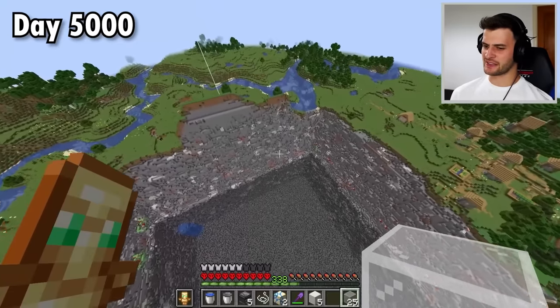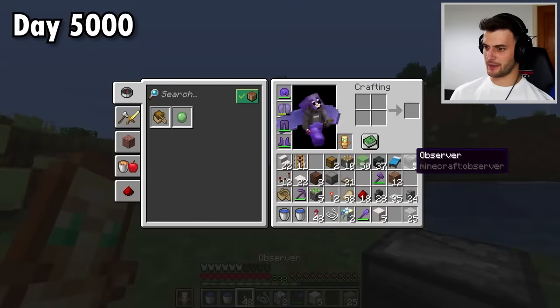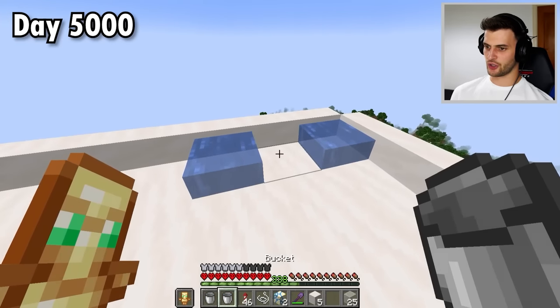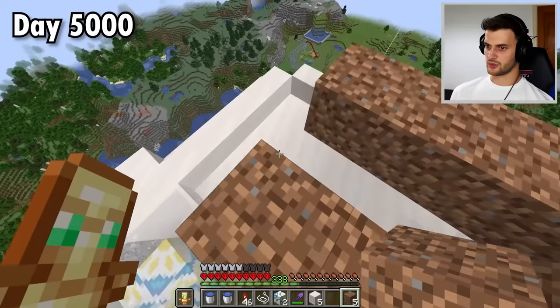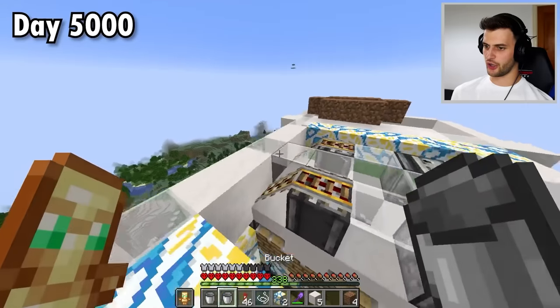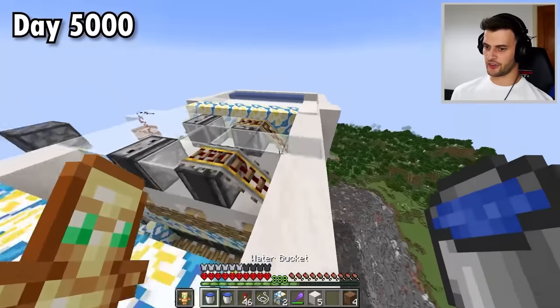The only annoying thing about it is it requires a lot of buckets of water. I have these two, which allows me to make an infinite water source. But when you're waterlogging something, infinite water sources aren't a thing. So instead I've got to build something fancy like this and manually add the water one by one. Oh well, at least it'll be worth it when the farm is finished. Both sides are done.